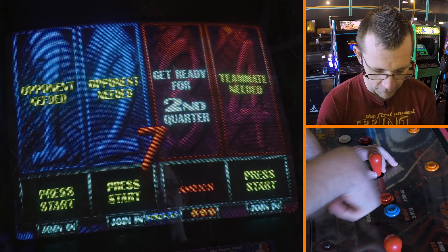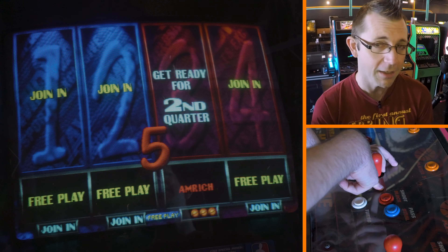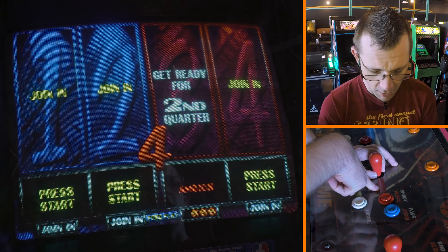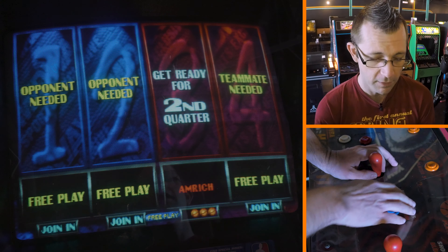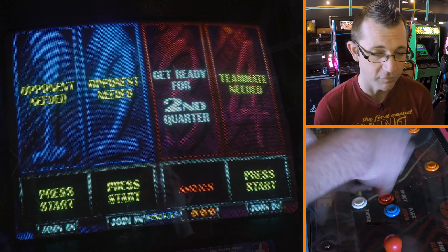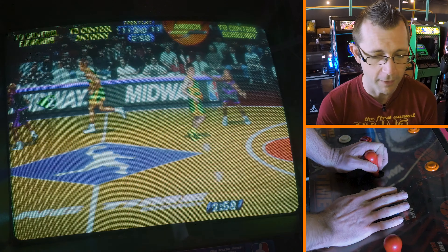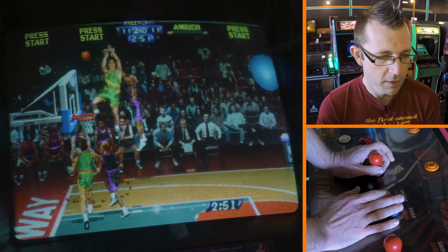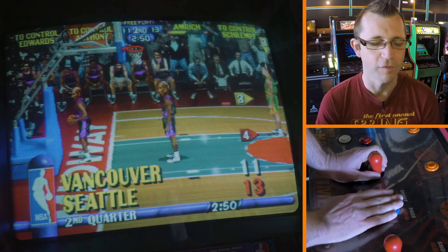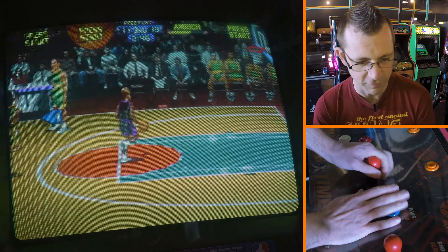The buttons are really simple: turbo, shoot, pass. I think of shoot — it says shoot-block in this version — as the jump button, basically. Pass and steal is your change-of-possession button. You always control one player, so I'm always controlling Bunny Ears Dan here, who was definitely the most noticeable of the random secret characters just because of the bunny ears.